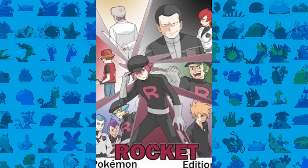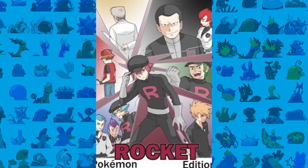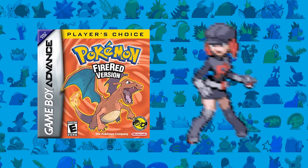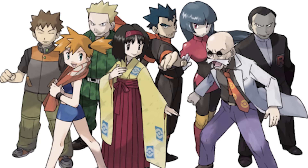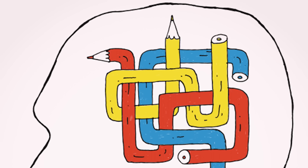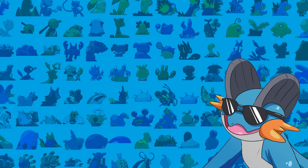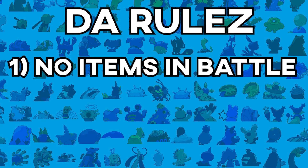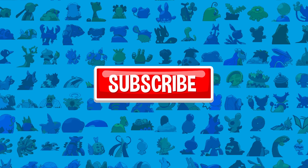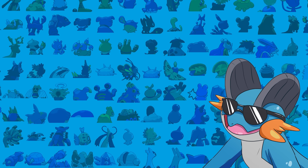You basically work as a Team Rocket member working for Giovanni and his admins, working your way around Kanto doing missions. You play through the entire FireRed storyline but in the shoes of a bad guy — no defeating Gyms or anything like that, just working for Giovanni. There are a lot of twists and turns in the storyline, which I'll be talking about a lot. The rules are simple: no items in battle, and I can only use stolen Pokemon. Don't forget to smash that like button and subscribe. Let's jump right into Pokemon Team Rocket Edition.